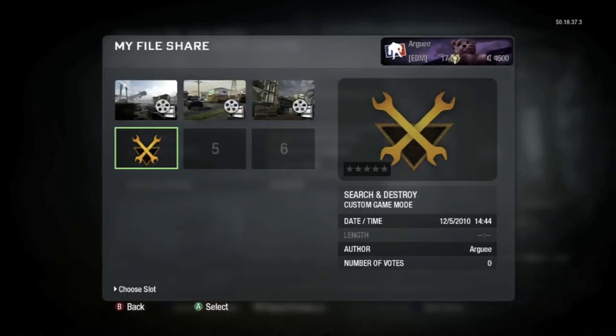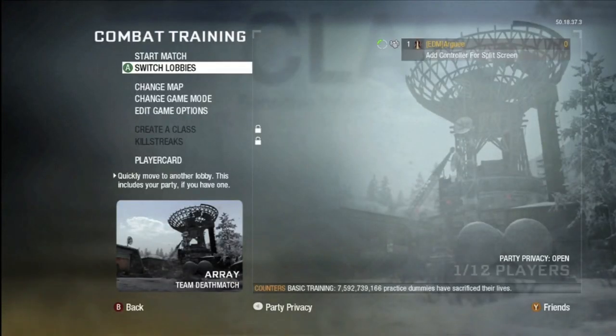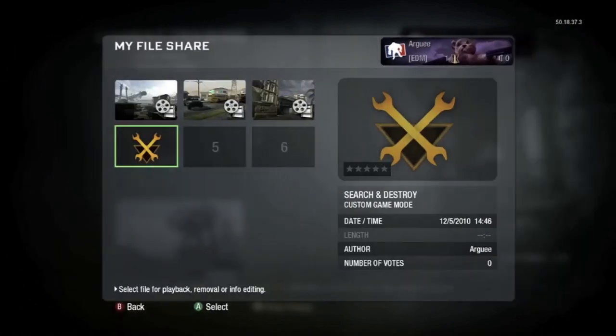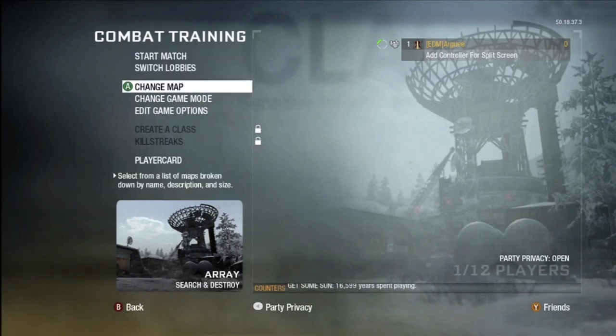To start, go into File Share and load the game type. Edit Game Options and then save it on top of your old file. After that, go to Switch Lobbies, select Combat Training. Once you've switched, go to Switch Lobbies again, hover over Private Match, push B, and go to your Player Card. Load the file, wait one second, and then mash A.